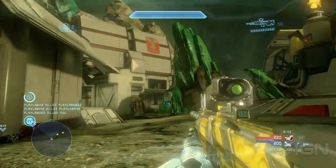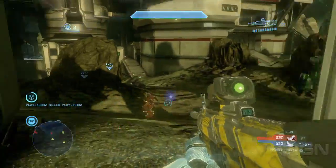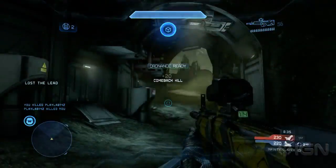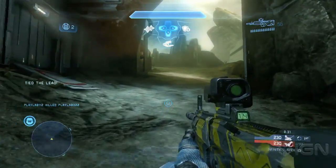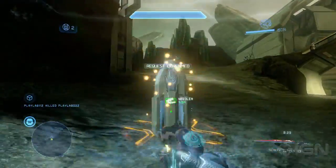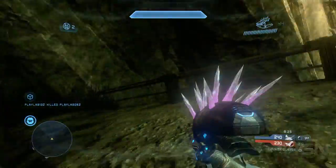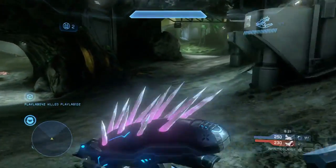A lot of players also like to leverage the jetpack on this map because there are lots of areas where they can gain some verticality and sort of try to trip other players up. You can tell we are actually at 343 in the greater Seattle area because we're playing against the testers who are all ludicrously talented. They've maybe been playing this game a little bit here and there.